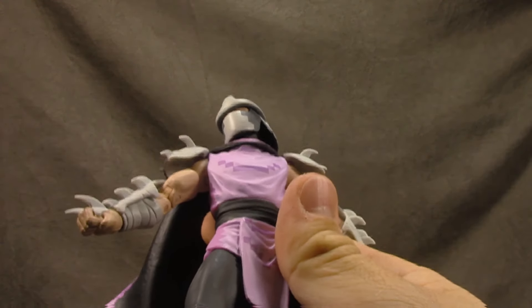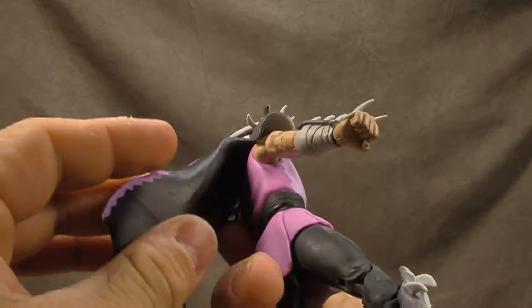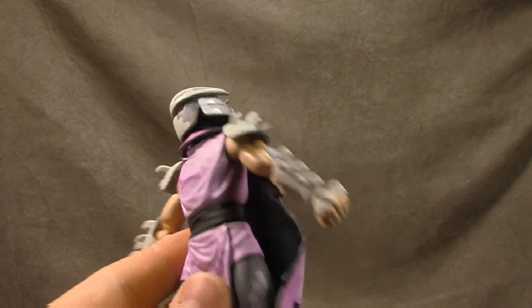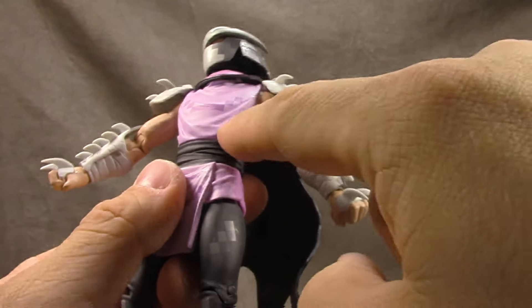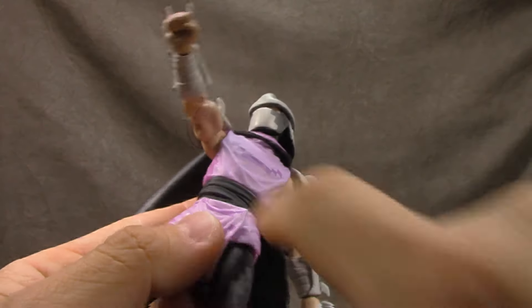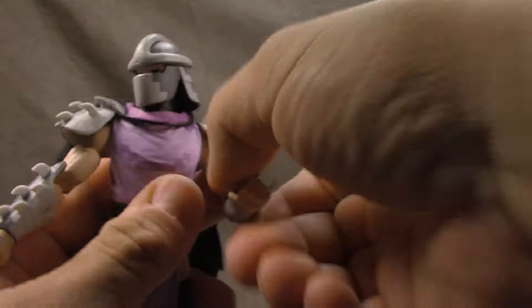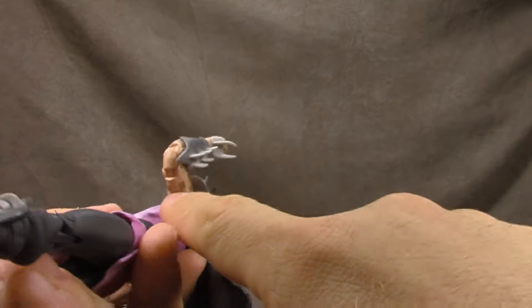The shoulder pads are attached to the torso, and the disc hinge shoulders are so tight I can't even get them past a certain point on either side — I feel like I'm going to pop the bicep joint off. The joint tolerance is terrible, honestly one of the worst shoulder joints I've dealt with tolerance-wise. Bicep swivel works fine, and the spikes have two to three shades of gray and are all painted well — the paint is phenomenal across the board, I'll definitely say that.